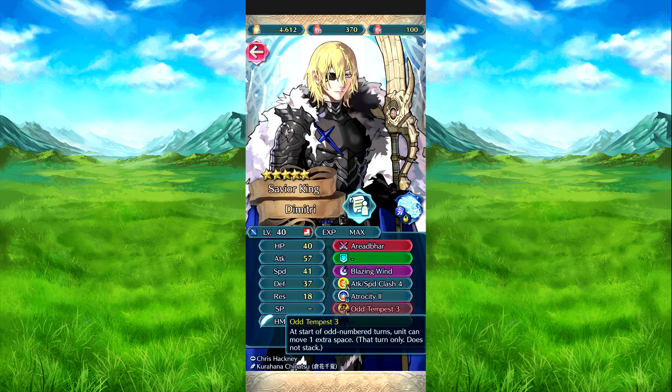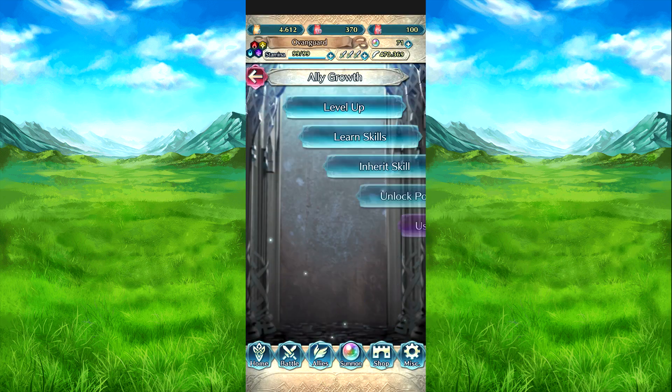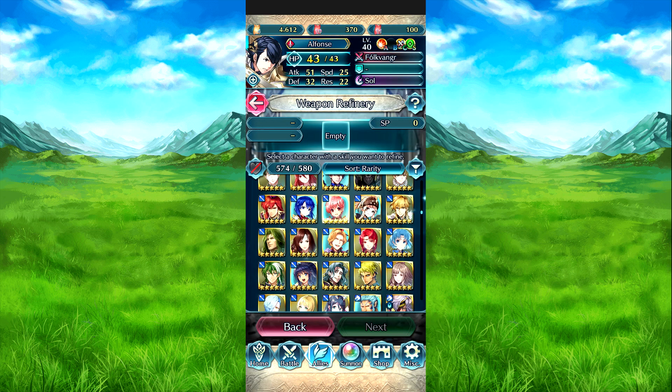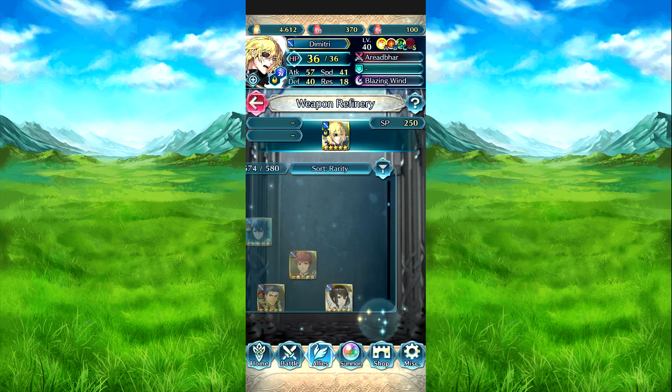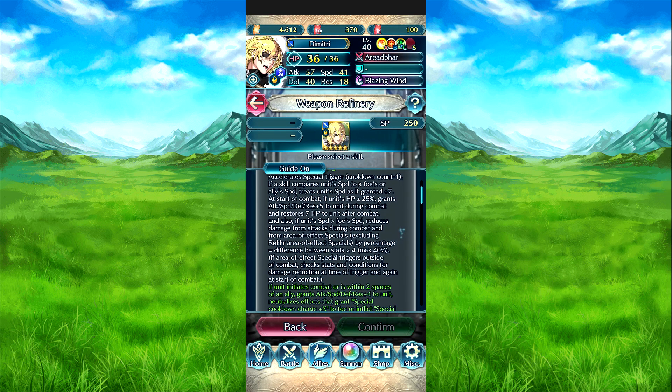Then Ultimate 3 is during all number turns — gives one extra space. I'm going to show off these refines. Starting Impact — and here's Armbar's full refining effect.